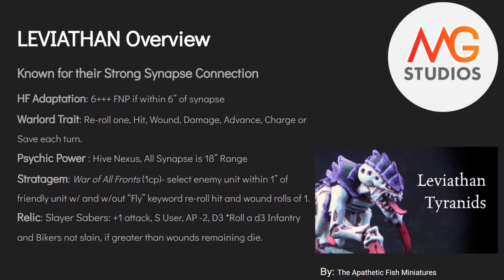First up we have Hive Fleet Leviathan. They are known for their balance and resilience. Their Hive Fleet adaptation gives everything with that Hive Fleet a 6+ feel no pain if it's within 6 inches of a synapse character, or if it is a synapse character. The warlord trait you can take with this Hive Fleet is reroll ones to hit, to wound, to damage, to advancing, and charging, or a save each turn.